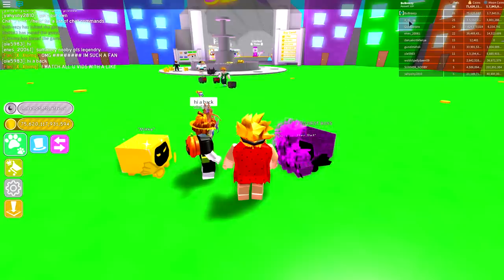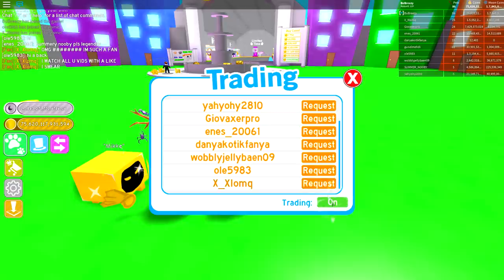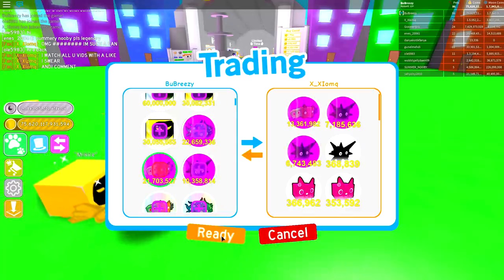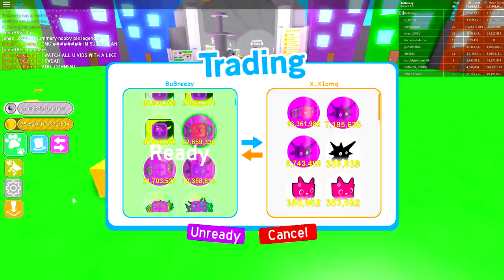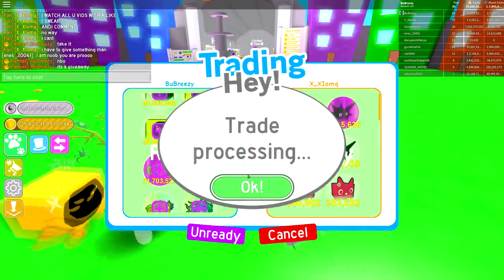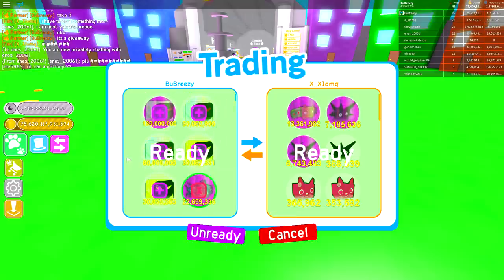Next up is this guy X underscore X. He's already saying 'oh my god, I'm such a fan, I watch all your vids.' I need to trade him right now. Trading is disabled - that's because I'm a dum dum who keeps disabling his trading. He wanted the dark matter hydra, so let me give him that right now. He's saying 'no way, I can't - you take it for real?' It's a giveaway, dum dum - I'm giving away pets because I love you guys!